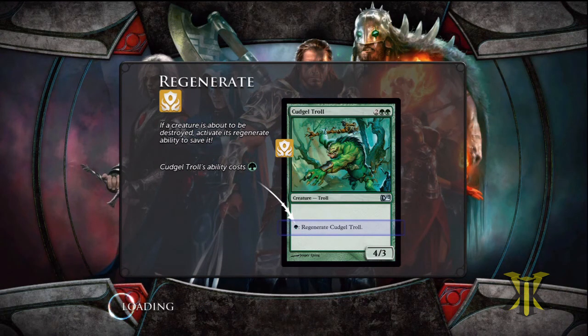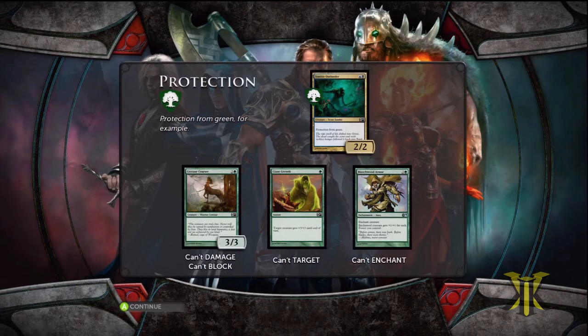And I think we also learn about Protection. Regenerate and Protection — anybody that doesn't know, Protection means that you can't do damage, can't block, can't target, and can't enchant. I had some questions about that on my Magic channel, so that clarifies it up a little bit for you right there.